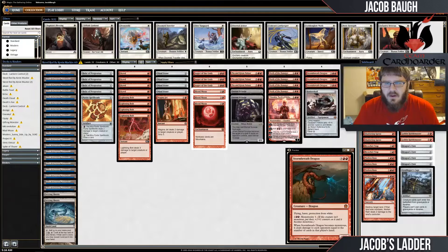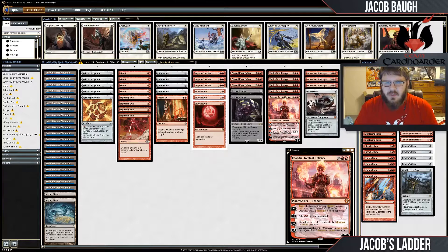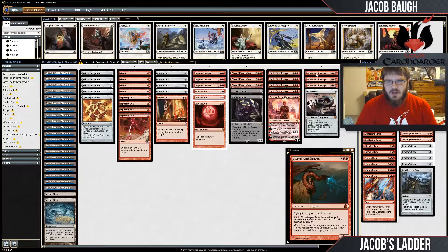And then on the top end we have a one-of Chandra. Pretty much everybody knows what this card does by now — it's pretty great. It didn't see much play in Standard just because the red shells around it are aggressive and want cheap creatures and burn. But in Modern, I think it's a lot better.